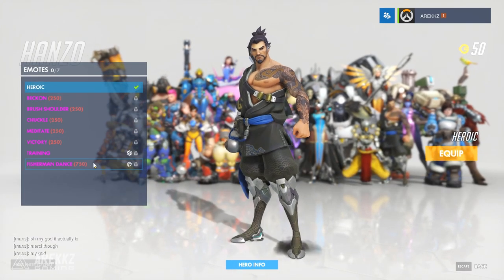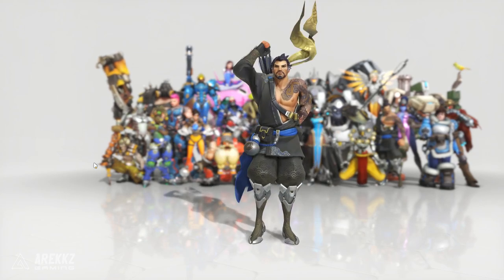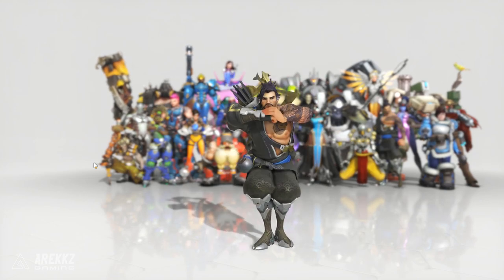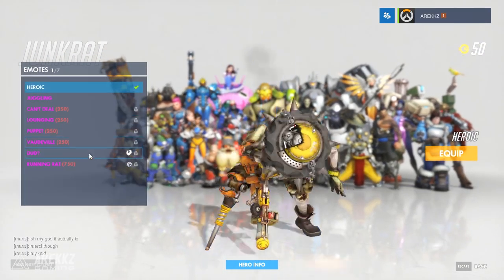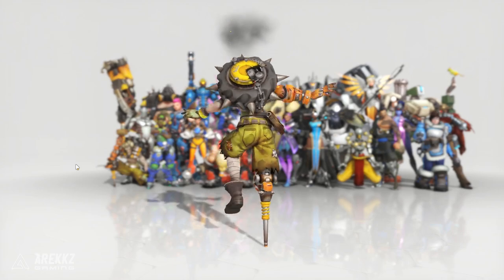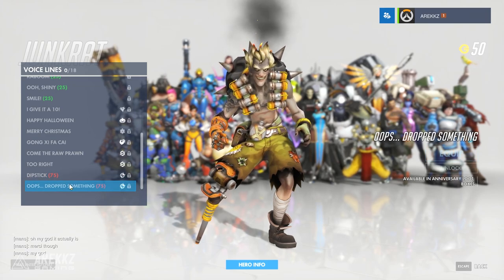And then as for his emotes, this is his dance. And of course his two voice lines. Moving on to our buddy Junkrat — he does not have a skin but of course he does have dance emotes just like everyone else. He also has his two voice lines. And that is it for him.